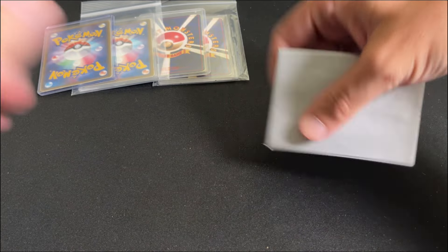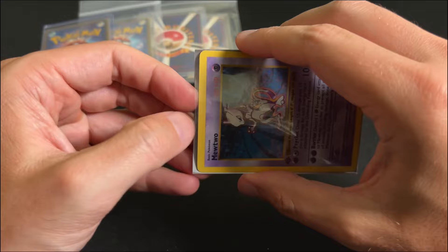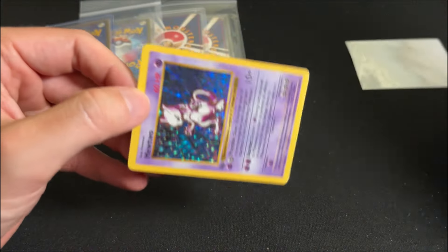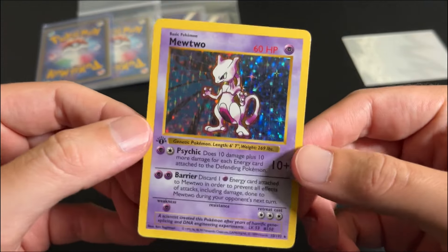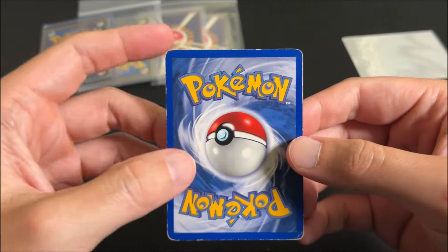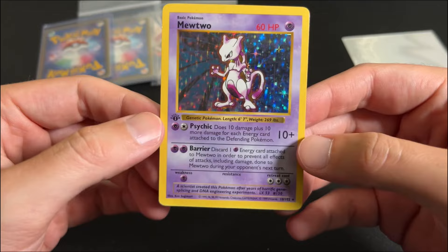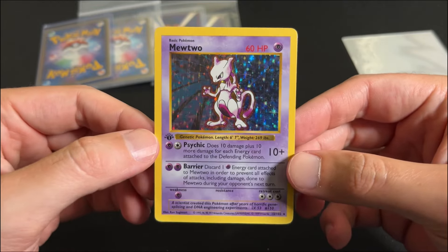I just got these cards in from Japan, so we're going to take a closer look at them. First up, a 1st Edition Shadowless Mewtwo. These are actually pretty rare to find in Japan. Just played condition, but found this at a pretty good price, so I would pick this up.